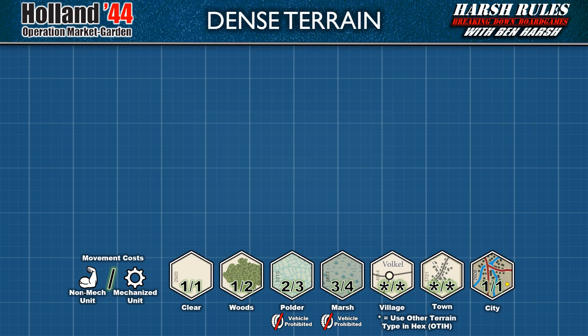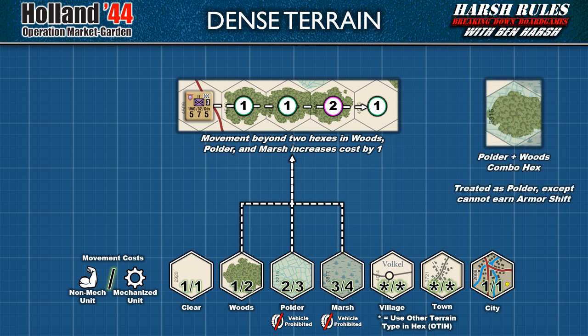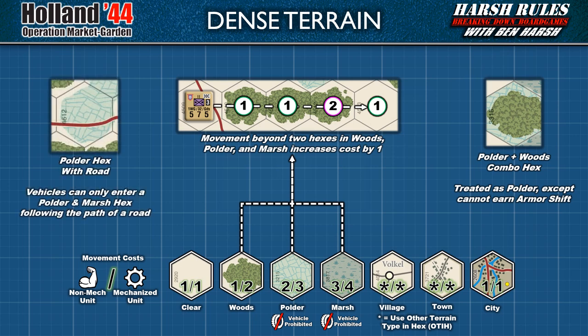Next, let's talk about dense terrain. Movement in woods, polder, and marsh hexes has a rule for terrain density. Essentially, the deeper a unit travels into these hex types, additional movement cost is incurred. For example, the first two wood hexes entered during a movement phase cost the indicated rate, but all wood hexes after that cost an additional one movement point per hex. Once a unit exits dense terrain, the movement cost reverts to normal. On the game map, you may also encounter a polder and woods combo hex — this is treated the same as a polder hex, except the armor shift cannot be earned in it. And as a reminder, vehicle type units may only enter and exit polder and marsh hexes if following the path of a road — otherwise, entry is prohibited.